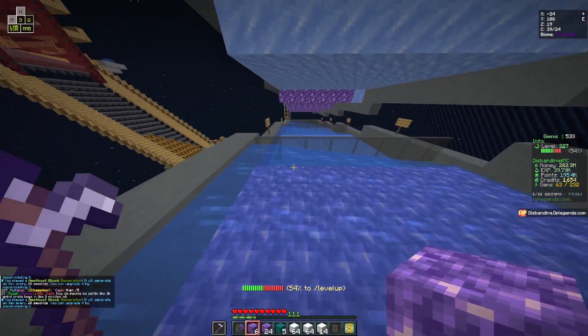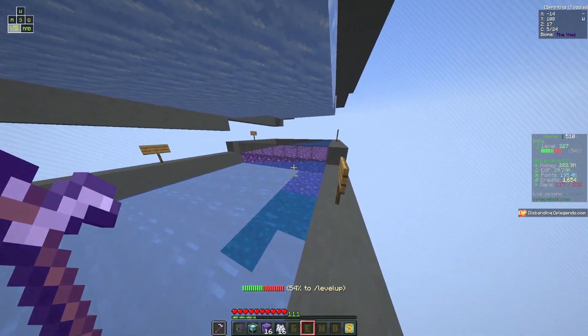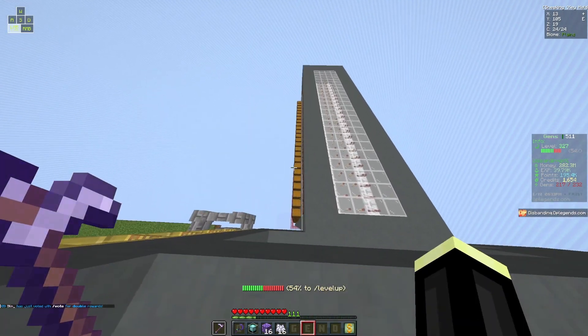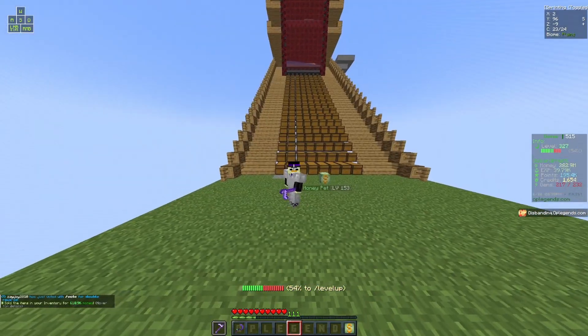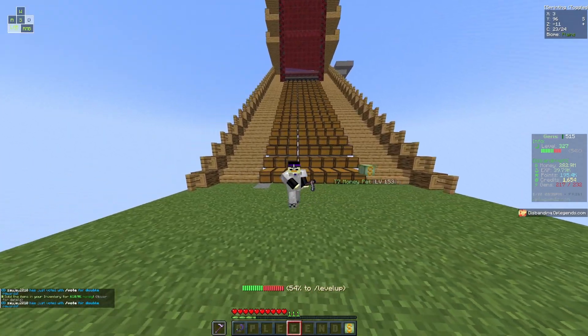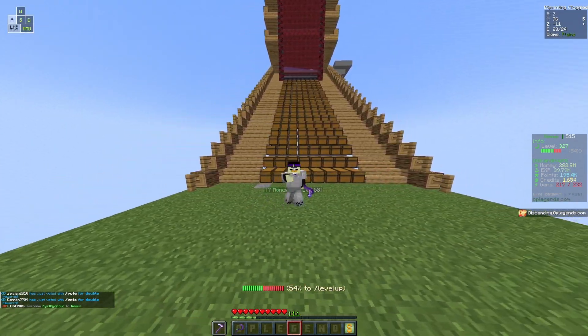We just finished the generator farm — you guys can see we have our amethyst, our snow, and a redstone contraption generating into two sides of chests. When we sell we're gonna be making so much money. That's where I'm gonna end it for today's video. I hope you guys have a great rest of your day — make sure to drop a like, subscribe, and turn on post notifications. Good luck with the rest of your skills — peace out!